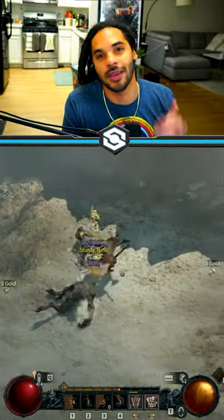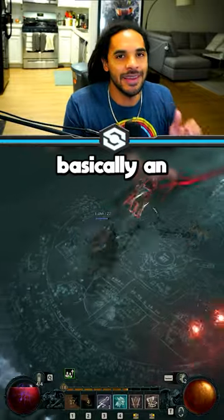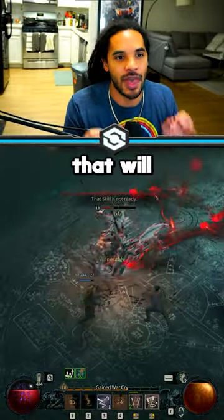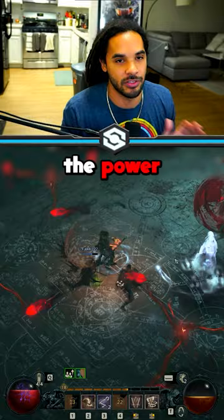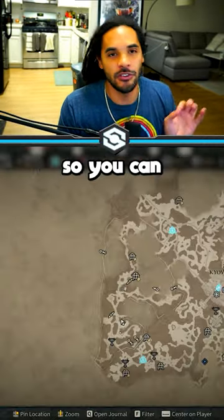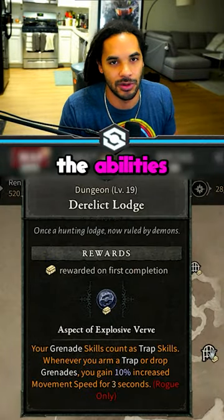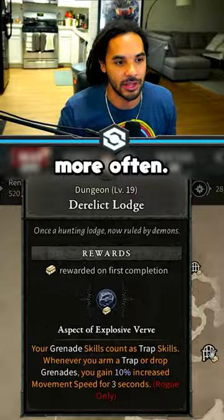Here are some quick tips to help you out if you're playing Diablo 4. Each dungeon rewards a legendary aspect, which is basically an item enchantment you can use that will significantly increase the power of your character. Each of these are tied to a specific dungeon, so you can actually target which one you want to improve any of the abilities that you tend to use more often.